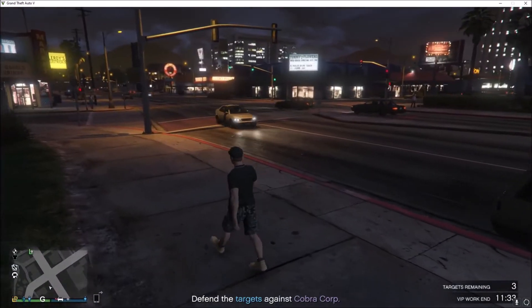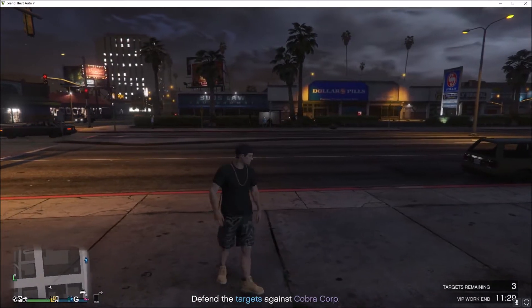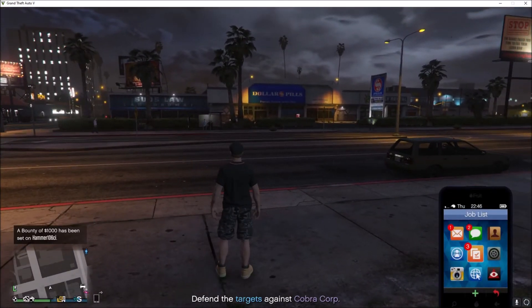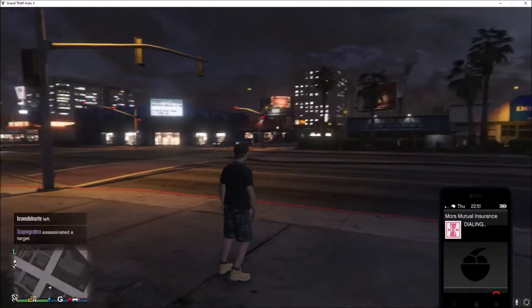Today I'll be showing you how to summon your car from anywhere and get it back when it's destroyed. Open up your phone by pressing up on keyboard if you're using PC. Go to your contacts. Up here is Mors Mutual Insurance — you will give them a call if your car has been destroyed.